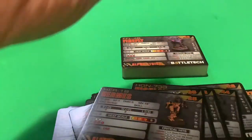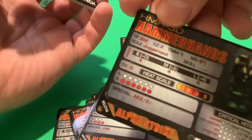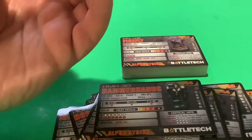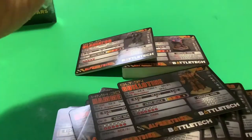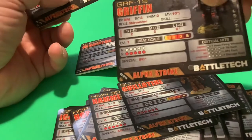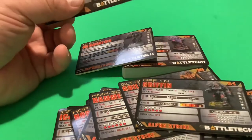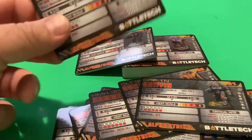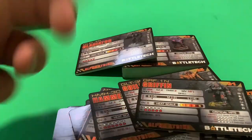This is already past ten minutes, so I might separate the clans from this. I want to get them all together, so I'm going to speed this up. The Hammerheads are here. The Griffin is in here — the 1S I believe is the energy variant, while the other end is the plasma version; I use the 1N a lot in Herbie-scheme BattleTech because of the plasma. Here come the Grasshoppers.